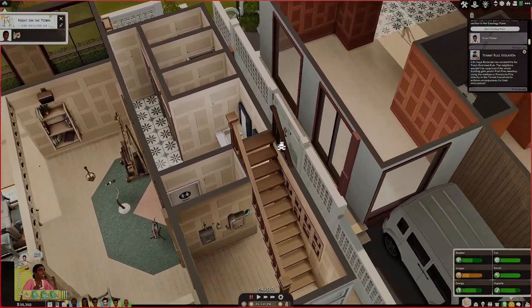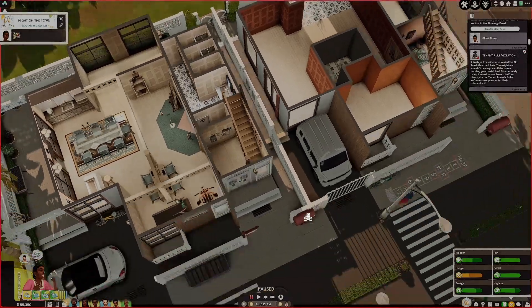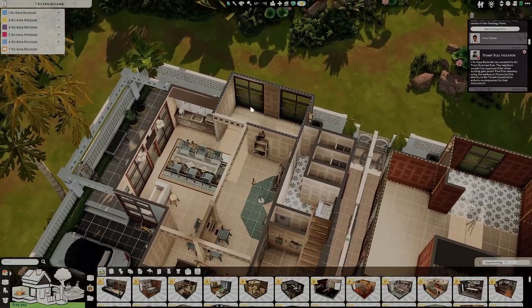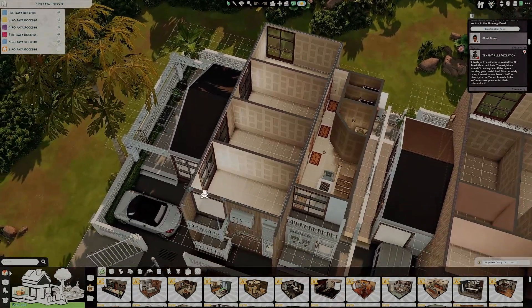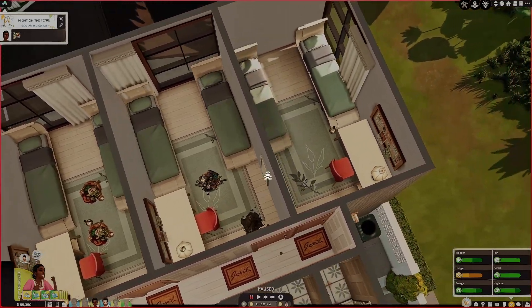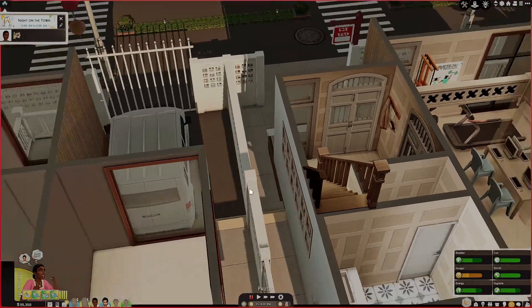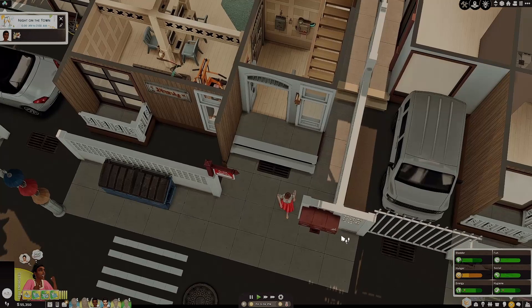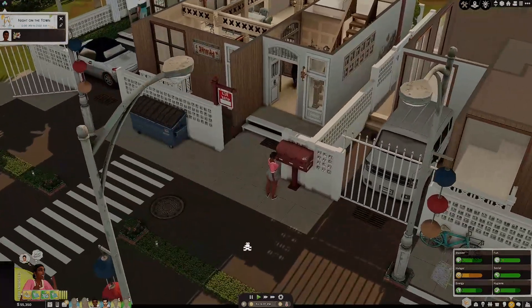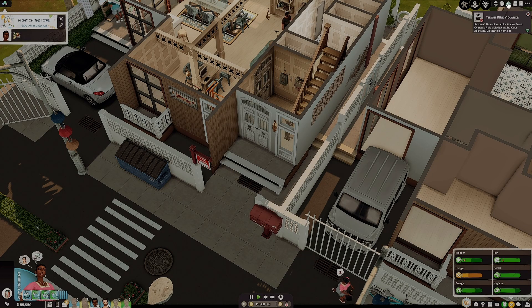Okay, so we are back at our property and I noticed that when you click on visit unit, it doesn't actually tell you which unit you are clicking on. So I may have to actually go into build mode really quickly just so I can see which unit it is that has violated our rules. It looks like it's either this one right here or this unit up here — they both look like the same color to me. So I guess we'll just try to visit both. I see all of the trash upstairs, and we're going to go ahead and issue a fine. I may actually come out to the mailbox and post the fine for no trash overload via the mail because I'm not sure which tenant is actually responsible for it. Success — fine collected for the no trash overload rule violation. And our unit rating also went up.